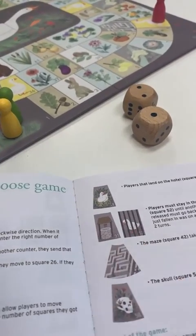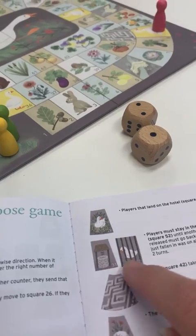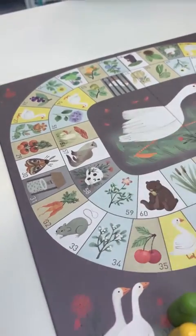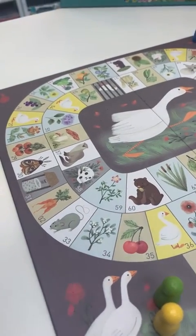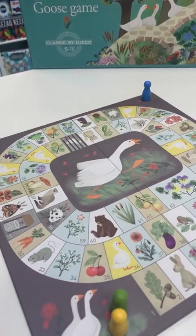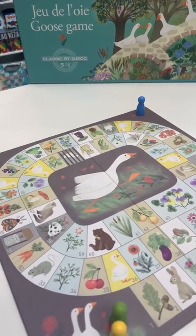Other squares to keep watch on are the well and the jail, located over here and here. If you land in those, you miss two turns — unless someone else lands in there with you, at which point you jump on their back and climb out, and they are stuck in there for two turns.